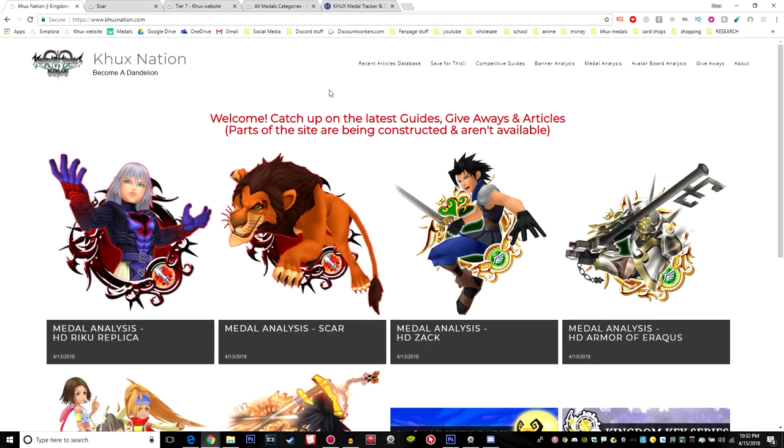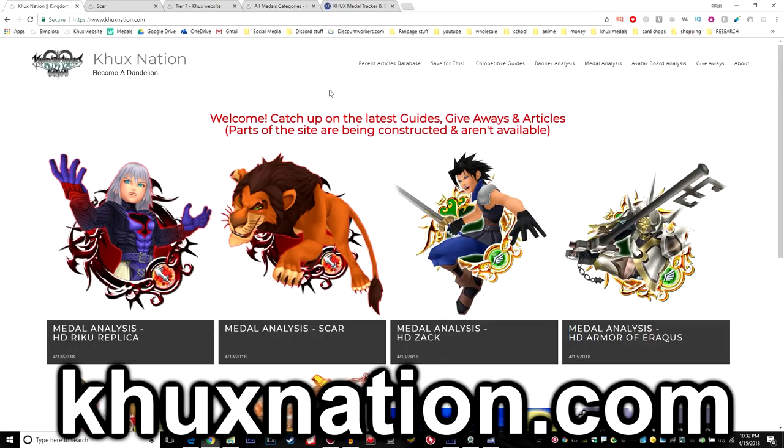Hey guys, welcome back to the channel. My name is Brian from Kingdom Martini and Cross Nation. For today's episode, we are going over the metal SCAR. Just like usual, I already have the metal analysis article on my website at khuxnation.com, so in case you ever want to check that out, the link will be in the description below.